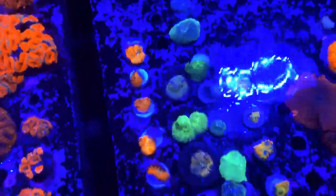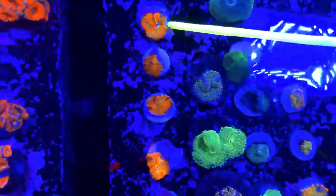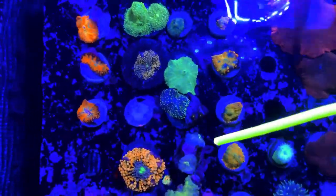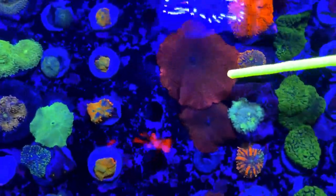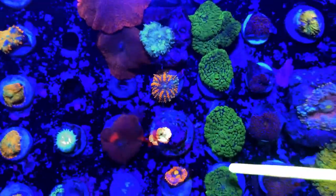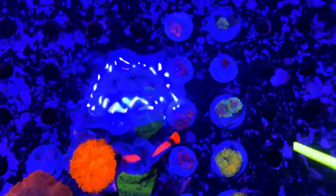Then we've got our mushrooms here. We've got the forest fire rhodactis — those guys are a really quick grower, great for filling in a mushroom rock with a lot of color. They've got a really great green base with that bright orange. Some ricordia mushrooms as well as various other rhodactis — we've got the orange ones, some duncans, some large discosomas, another orange rhodactis, some yumas, as well as the jawbreaker. We try to keep a nice collection of mushrooms because they're really great beginner corals with a lot of color and variety — never have too many mushrooms.